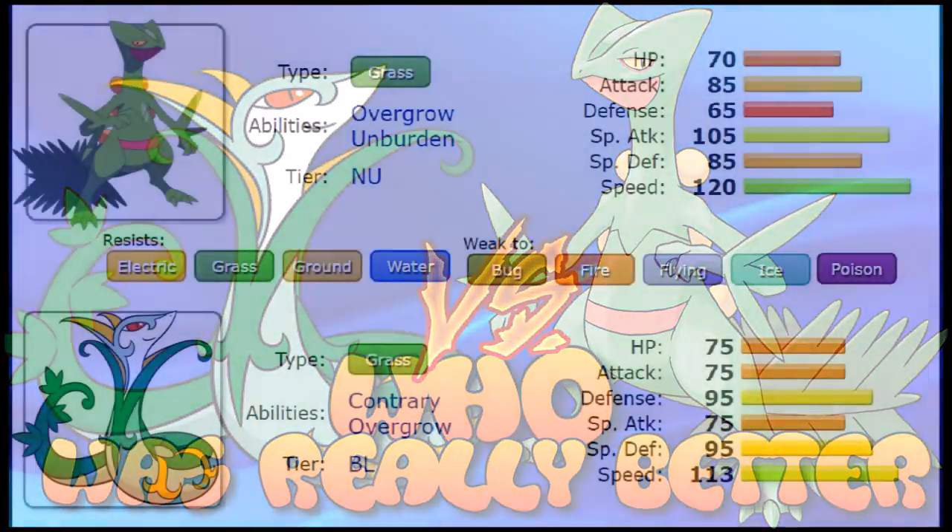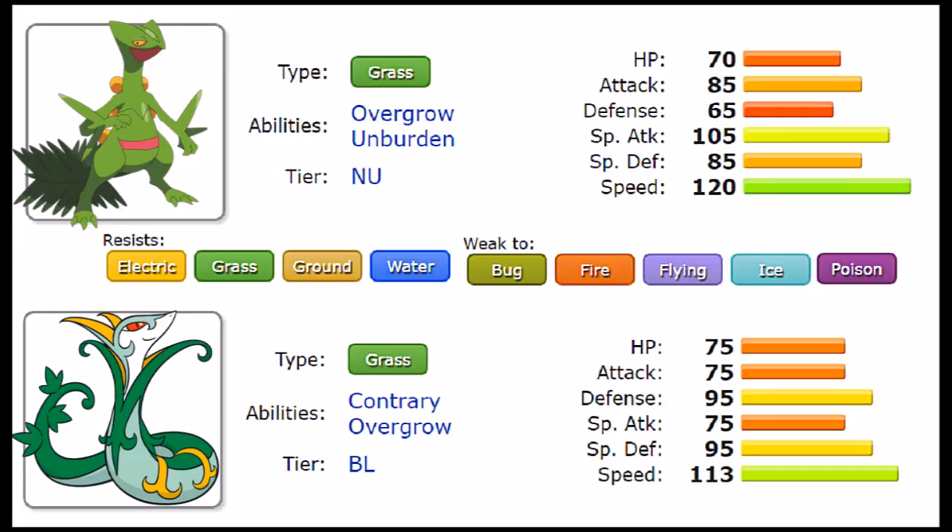Starting off with the grass typing itself, the reason I say it's such a bad typing is because grass type, while defensively interesting, has a lot of issues. Grass type does resist a lot of things — electric, grass, ground, and water — and being resistant to electric, ground, and water stands out as covering very common offensive threats. It's really good to have those defensive capabilities, but sadly as a pure grass type you have a lot of weaknesses to deal with.